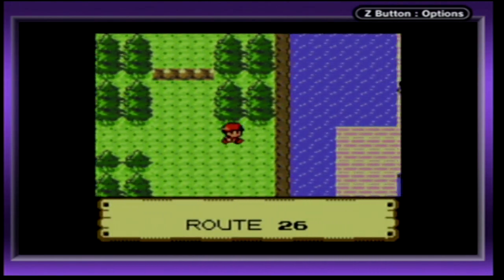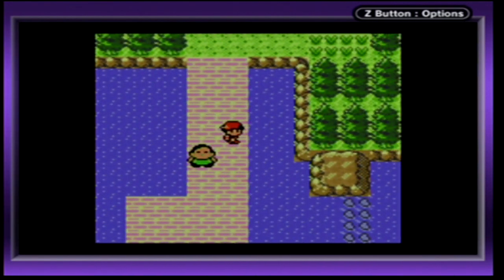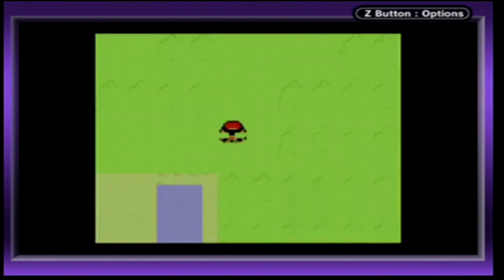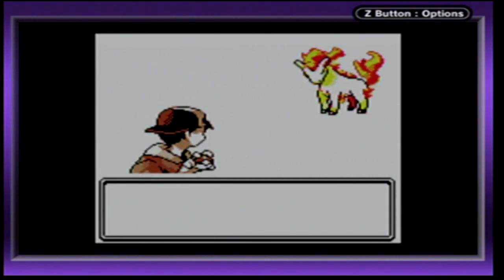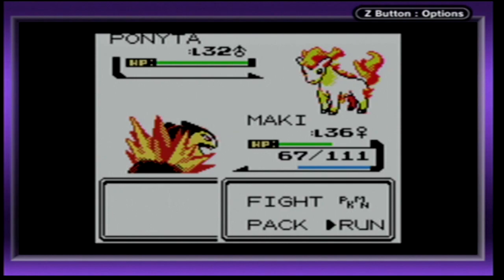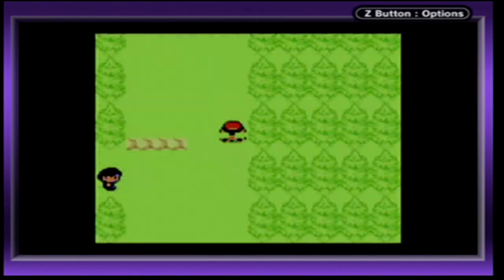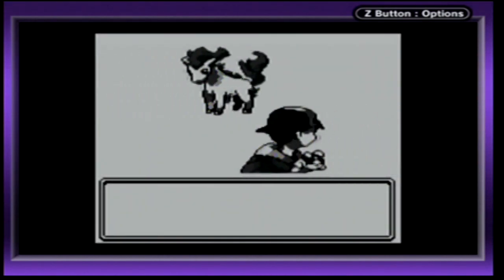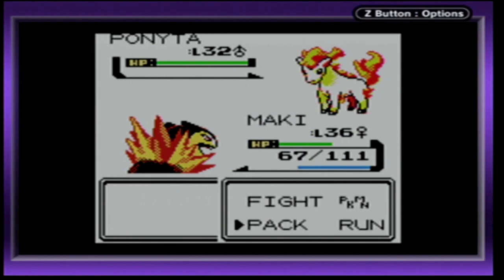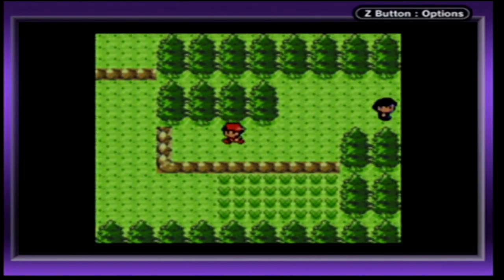Doduo and Dodrio also were originally gonna have a pre-evolution, which I have a funny theory about. It's called Hinazu. When I was looking it up, I was like — wait, this thing looks so cool, it's so small. You know how Doduo has two heads and Dodrio has three heads? I was actually gonna say they eat one of the heads as they evolve, and then the head grows back angry — that's the angry head. My other theory is that one of the heads goes dormant and grows back as one of the three heads, because Dodrio's three heads represent anger, sadness, and happiness.